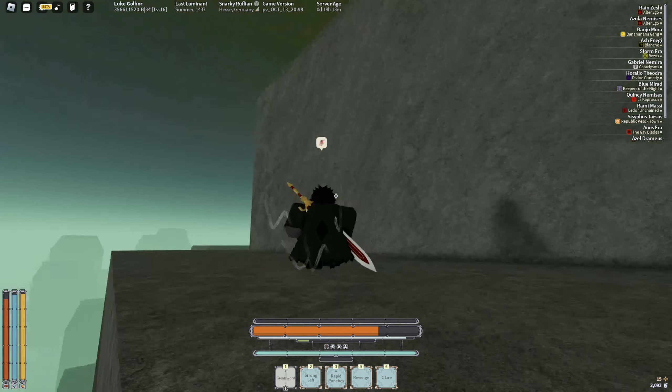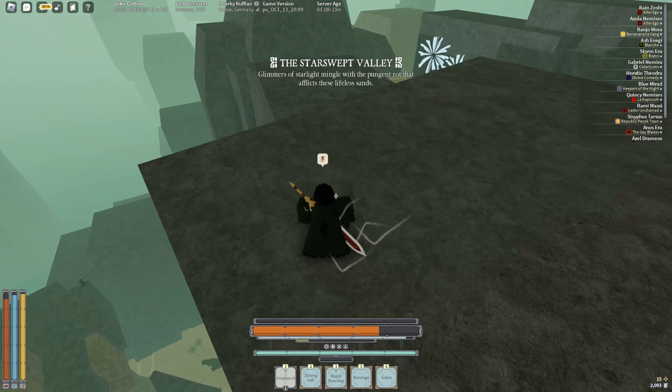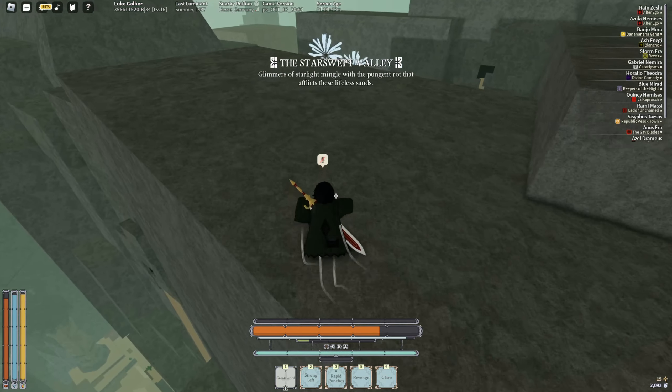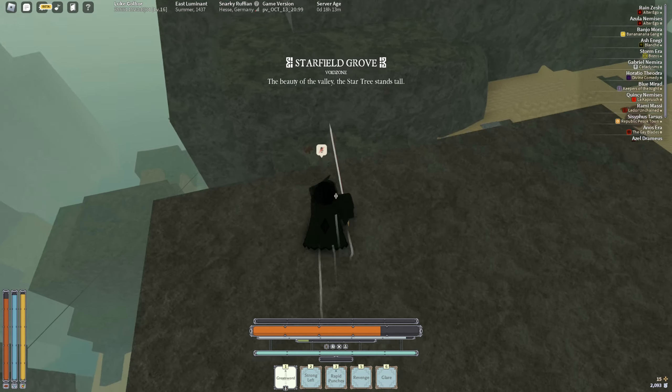If you can't reach somewhere, you can use your aerial dashes to boost yourself up — as you can see, this is what I've been doing the entire time. And now you are above the Star Tree, which is where the angel for the oaf quest is. Now you can kill him and get your oaf.